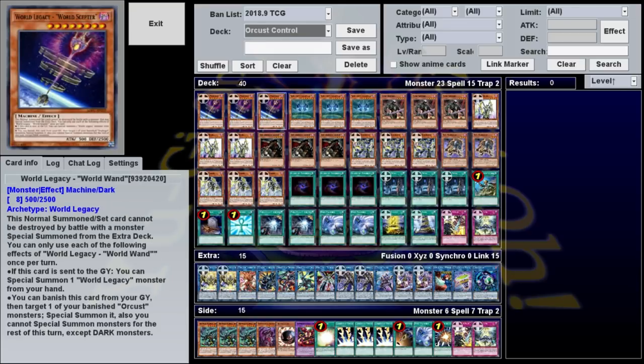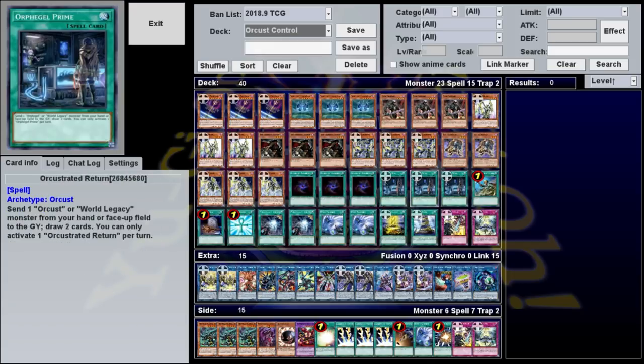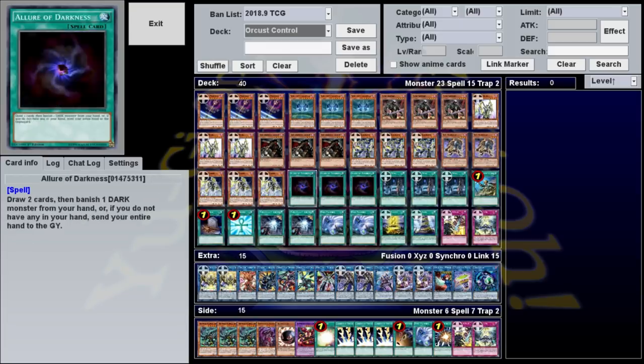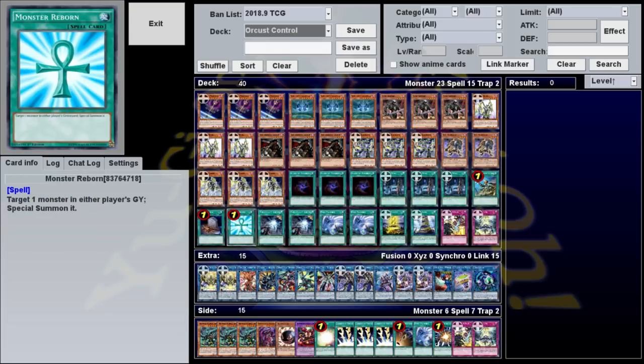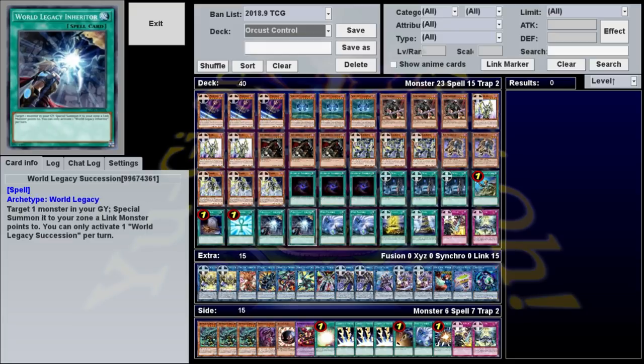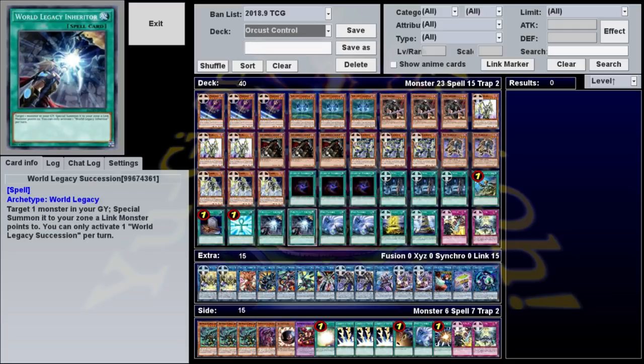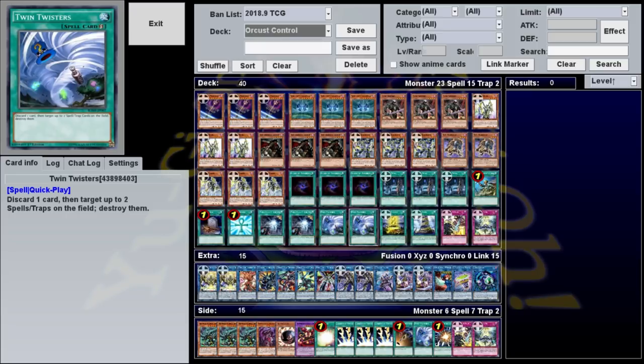All your Orcrest will have effects in the graveyard, and you can even trigger World Wand with Orchestrated Return. After that, we have a bunch of one-ofs. Rota searches Armageddon Knight and Dark Grepher, Foolish Burial sends Harp to the graveyard, and Monster Reborn extends your plays by letting you reuse link material. Everything else is just a tech card which can be switched out with stuff in the side deck. Going with the theme of extending summons, I played two World Legacy Succession, which essentially serve as extra copies of Monster Reborn. For Spell/Trap removal, I went with two copies of Twin Twisters, which has excellent synergy since you want to discard all your monsters to the graveyard.